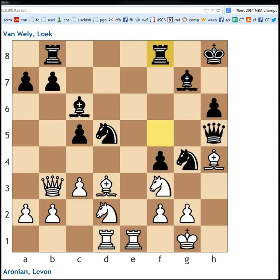Hi guys, welcome to the last game of the Tata Steel tournament, which Aronian has been completely dominating. In this game he's playing Luke Van Willi, and for the first time the position is kind of complicated in the opening. Queens are on the board, black is attacking white — some complications. For the first time Aronian doesn't have complete and total control of the position.